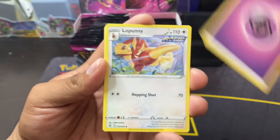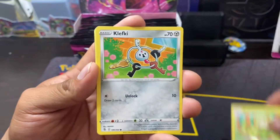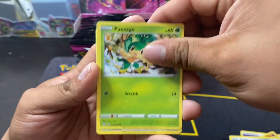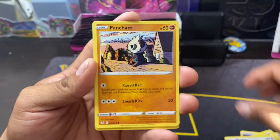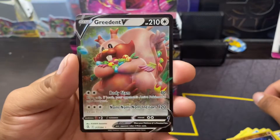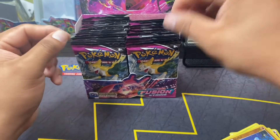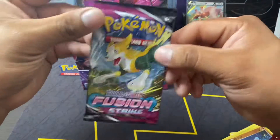Let's see what we get in the first pack: Magikarp, Lopunny, Hariyama, Foongus, Clefairy, Pangoro, Sableye, Wailord, Pancham, Torracat, Stufful. Not bad. All right, we'll do one pack at a time for now.